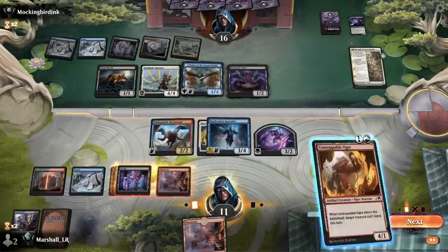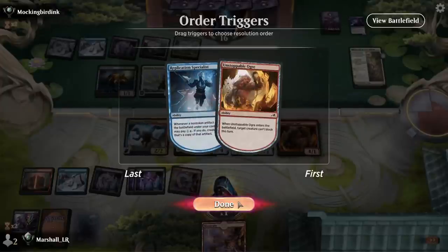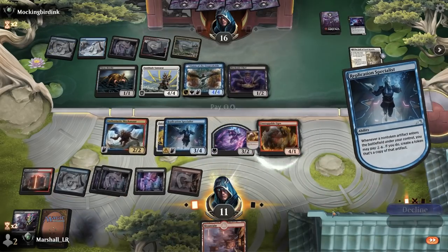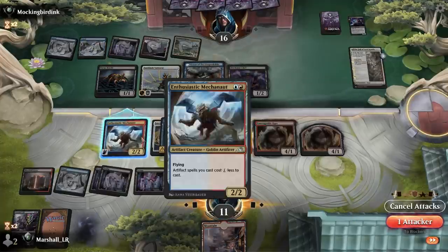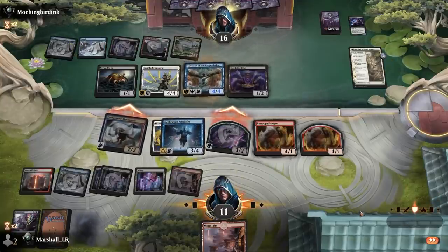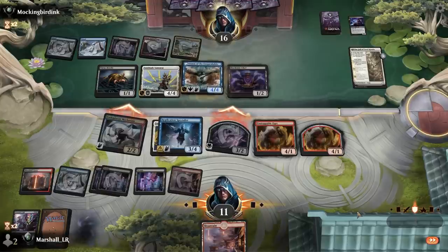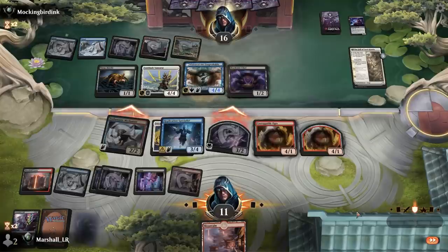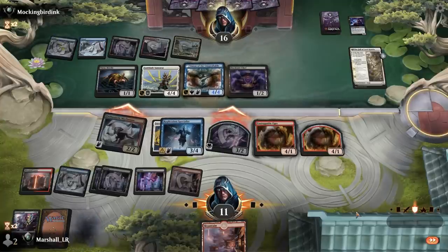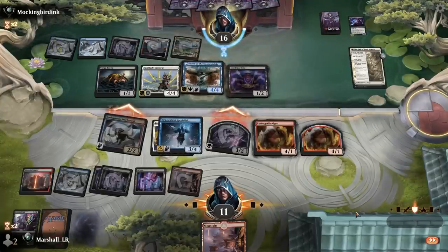I can make two of these. This thing can't block — attack. And if they want to trade this Chef and the Beetle off for my token, fine by me. We're going to start slamming with these 4/4s as well.